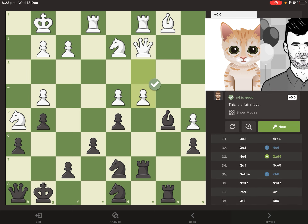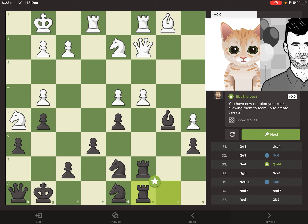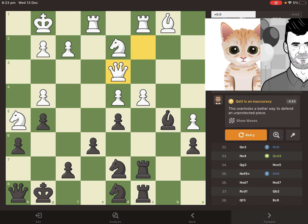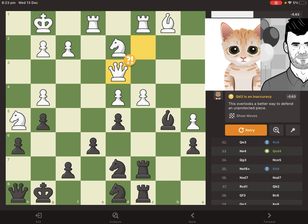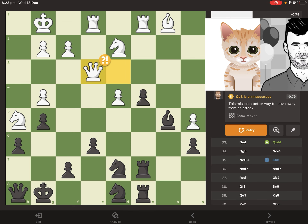Magnus tries to find the optimal square for his bishop but Mittens does not allow it. What we see here is Magnus actually creates a hidden threat on the queen, so his bishop is unable to get captured just yet because he'd lose the queen. Mittens slides the queen out of the way, and that enemy pawn gets captured — so Magnus is actually up material now.